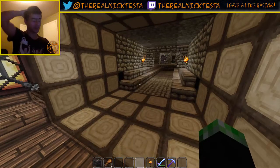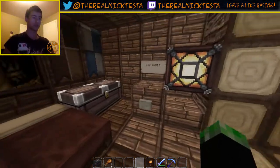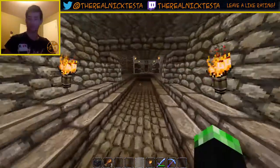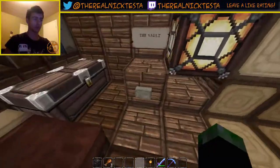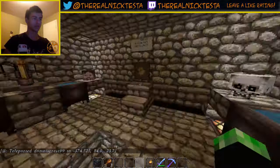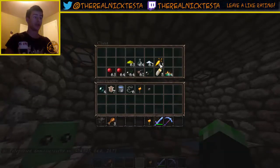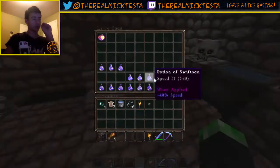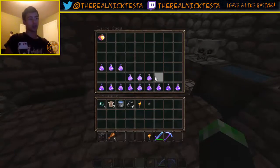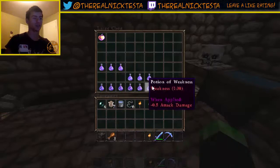Hey guys, welcome back to the Minecraft tales. Today we have lots of things we want to do. As I told you, we already have a vault. We're going to go into the vault and see what I did - I've added a lot more things. I've paid a lot, and I mean a lot, of gold for all these things. Today I want to make more potions. We have potions of swiftness, potion of invisibility, and a ton of potions of weakness.